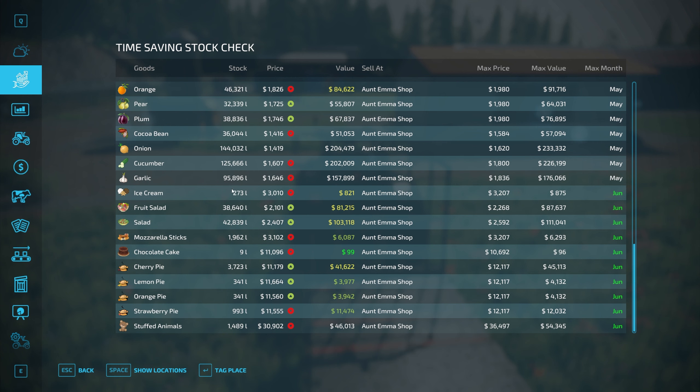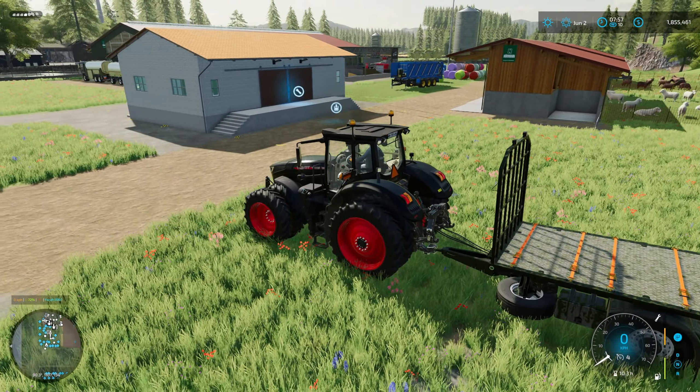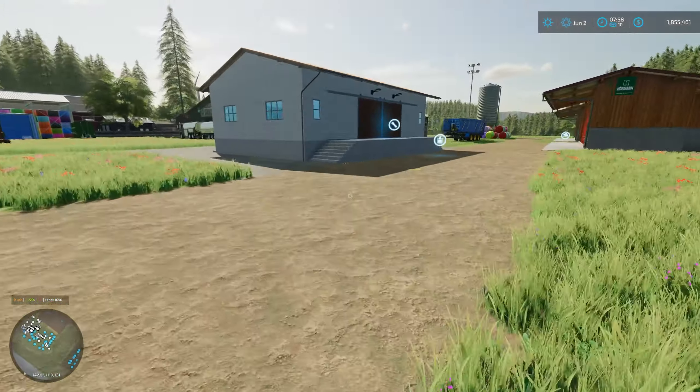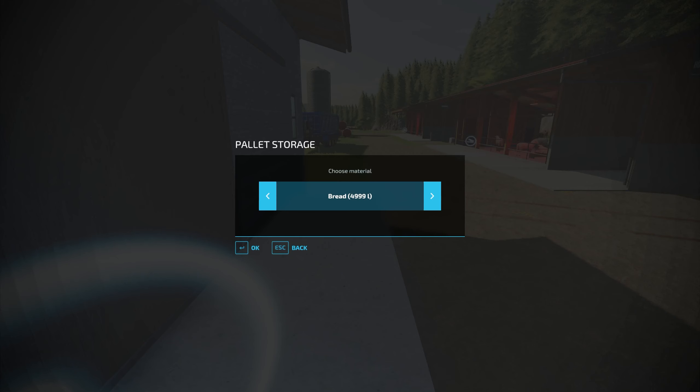What we've got to sell is ice cream, fruit salad, salad, mozzarella sticks, chocolate cake, pie, and stuffed animals. This is basically what it estimates we should get, so we're going to sell all this. That means we're going to make more money — well over $2 million. What are we going to do with the money? Well, we're going to expand the farm. Let's head on over to the warehouse and get out what we're going to be selling.